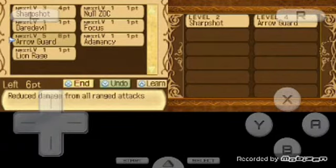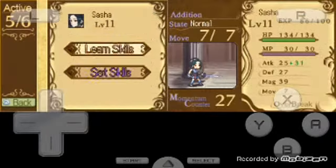For Sasha, focus on Arrow Guard and then go with Dare Double, and give her defense amulets because this skill will lower her defense. Go with Sharp Shot first because it increases accuracy.